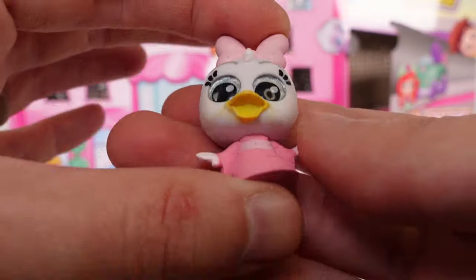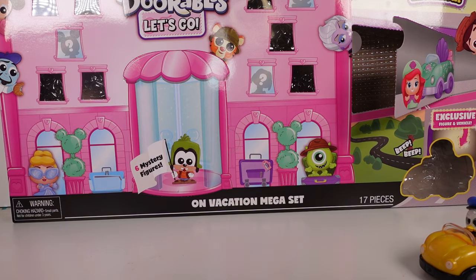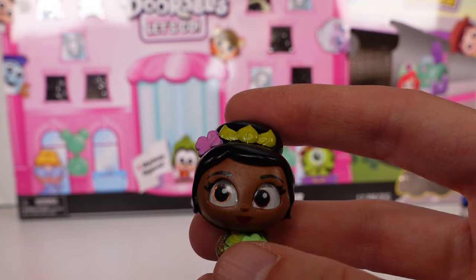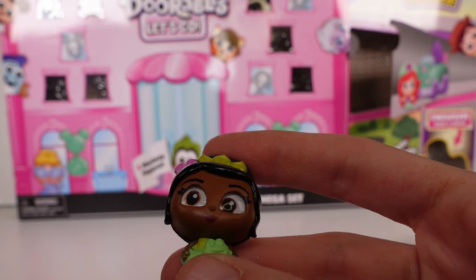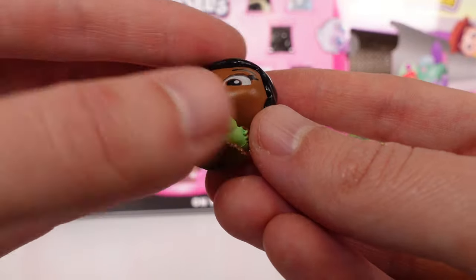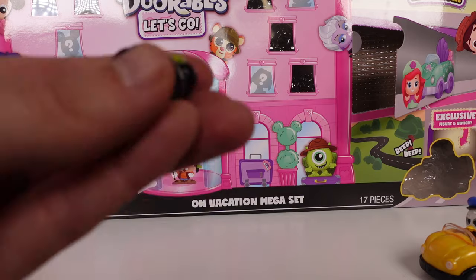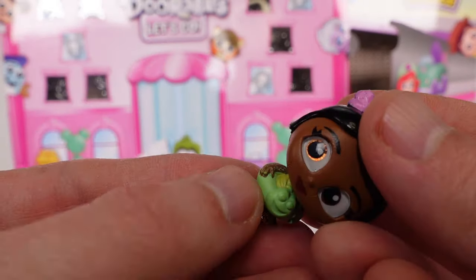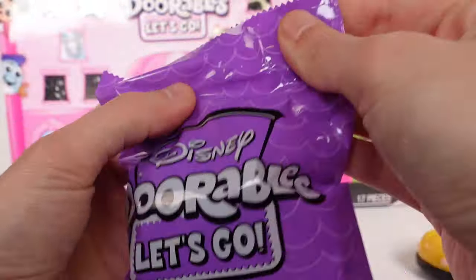We have Daisy, who is from the International Getaway — she's a common, very cute. And then last for the visible ones we have Tiana, who is from the Tropical Getaway — she is actually a rare. I like her little frog swimsuit, though honestly a lot of these had some paint messups, like her arm is painted all green, so not too happy with that.